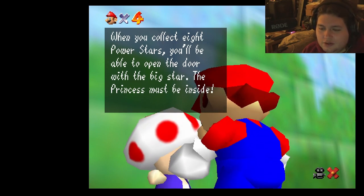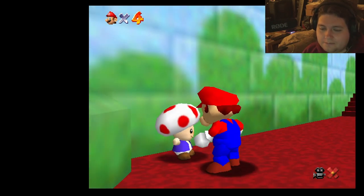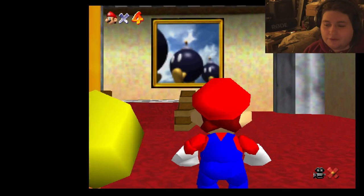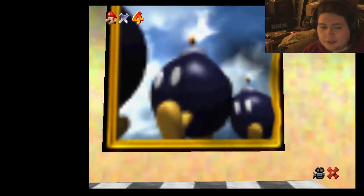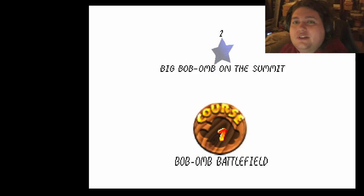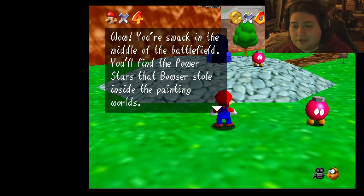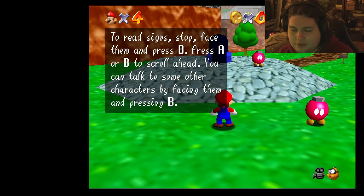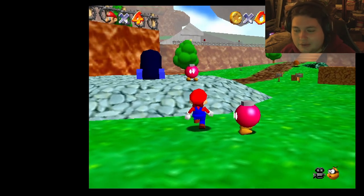As you find the power stars, you can use their power to open the doors that Bowser has sealed. There are four rooms on the first floor. Start in the one with the painting of the bomb inside — it's the only room Bowser hasn't sealed. When you've collected eight power stars, you'll be able to open the big star door. The princess must be inside. First, talk to the Bob-omb — press B to talk. He'll certainly help you out, as will his comrades in other areas.